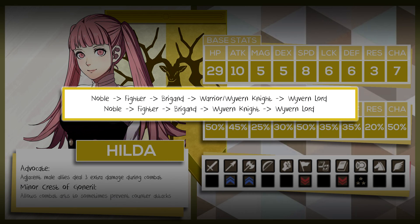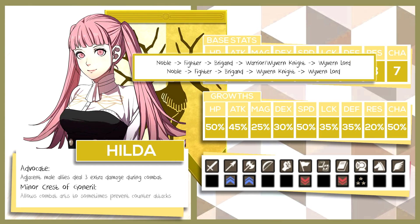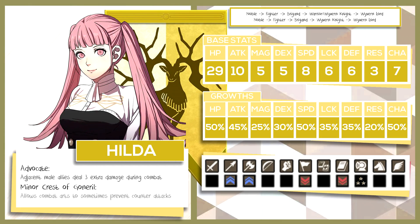The first path is Noble into Fighter into Brigand into Warrior slash Wyvern Knight and finally ending in Wyvern Lord. The second is Noble into Fighter into Brigand, skipping Warrior this time, going straight into Wyvern Knight and finally Wyvern Lord. Hilda with a proficiency in Axes can make a great Wyvern Lord, but getting there could be through bouncing between a few classes that lead into Wyvern Knight or just going straight into Wyvern Knight. You can also pick up Wrath in Warrior and even substitute Brigand for Mercenary to get Vantage for a huge movement flying crit machine.